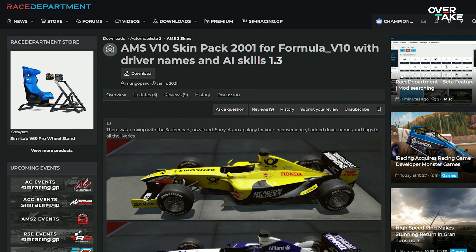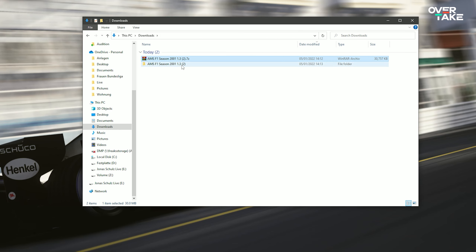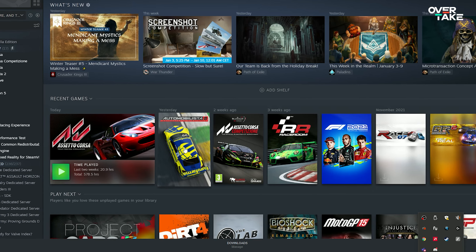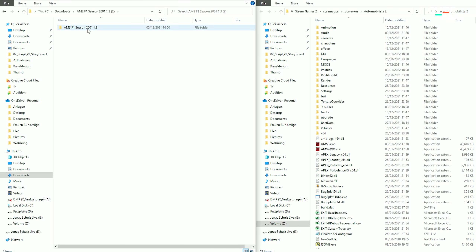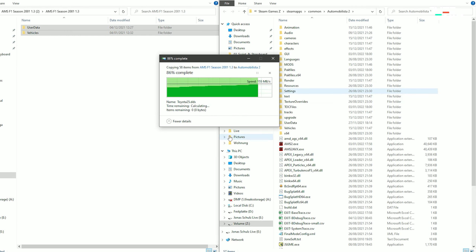To install this pack of skins, select the download button on the top and navigate to your downloads folder. The file downloaded is a compressed file, so make sure you have 7-Zip or WinRAR at hand and unzip it so you can access all the data freely. After that's done, open your Automobilista 2 installation path via Steam — go to your games library, right-click on AMS2 and select Manage > Browse Local Files. Now all we have to do is drag and drop all the files from one window to the other to install the skins, driver names, and the AI difficulty.